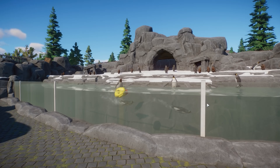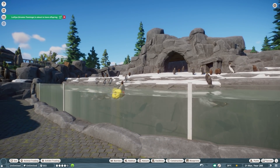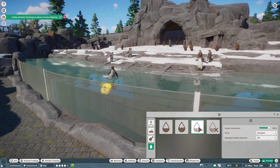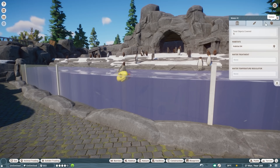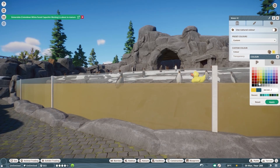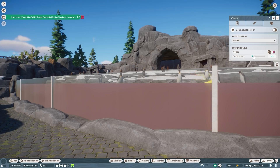A really cool feature being added is the water visual settings UI, which gives you the option to recolor your water. To select your water, go to Terrain and click the water button — there's also a new 'remove water' button — or you can just click it from underneath. Once selected, you go to the color options. You can pick any color you want and adjust transparency: going up makes it very clear, going down makes it look really dirty.